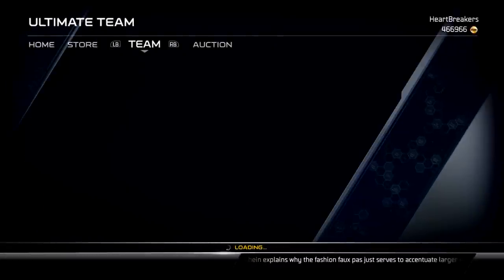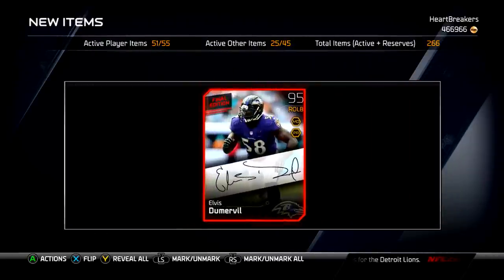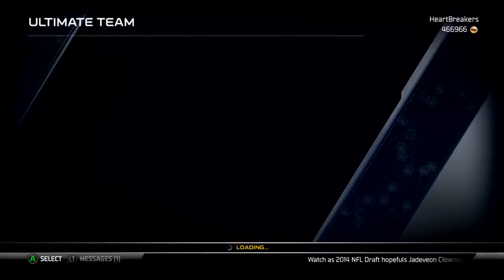Got my new card — 95 overall, this Doomerville. Not awful stats, pretty darn good. I'll probably be using him as a backup, though, because I have my linebackers all set up.